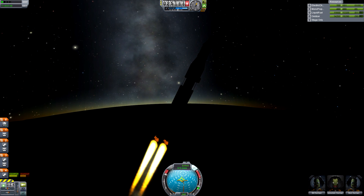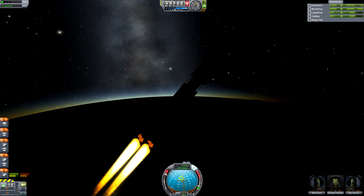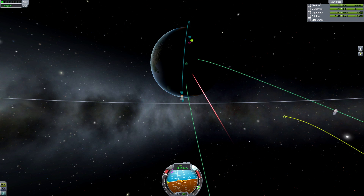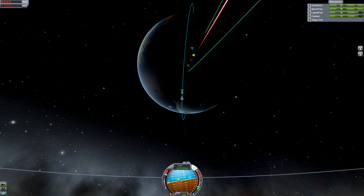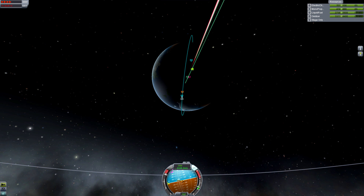Once you're in orbit, time warp round to one of the two nodes that ought to be generated where our two trajectories cross. We'll want to change the inclination difference to something near zero or 180 degrees, as they're both the same in this instance. If your node is ascending and you're along the equator, that'll require a burn pointing south to reduce the difference to zero, and north if it's closer to 180. Vice versa for the descending nodes.